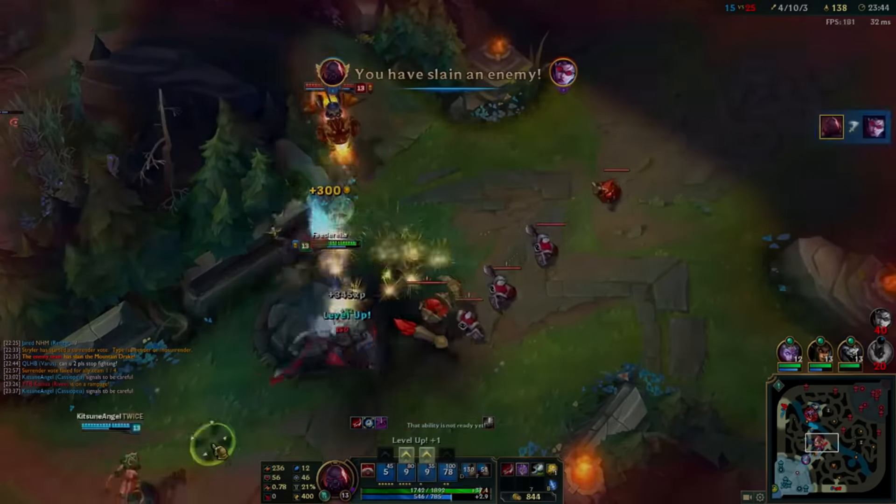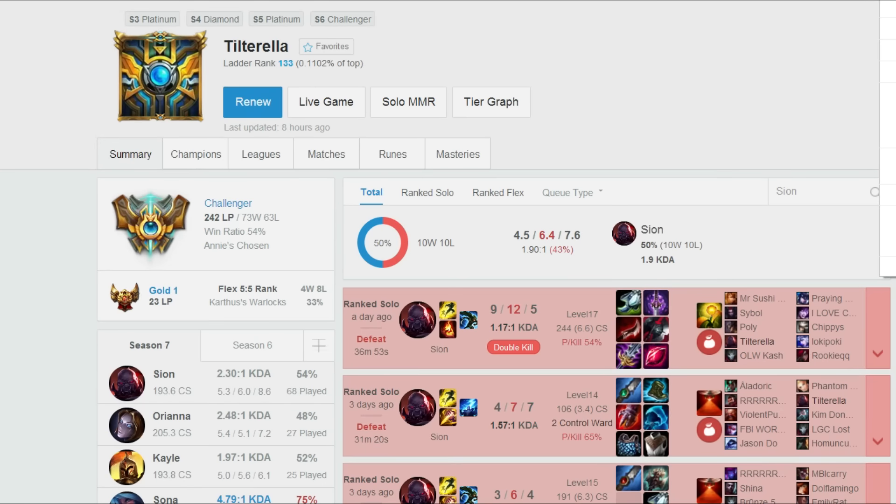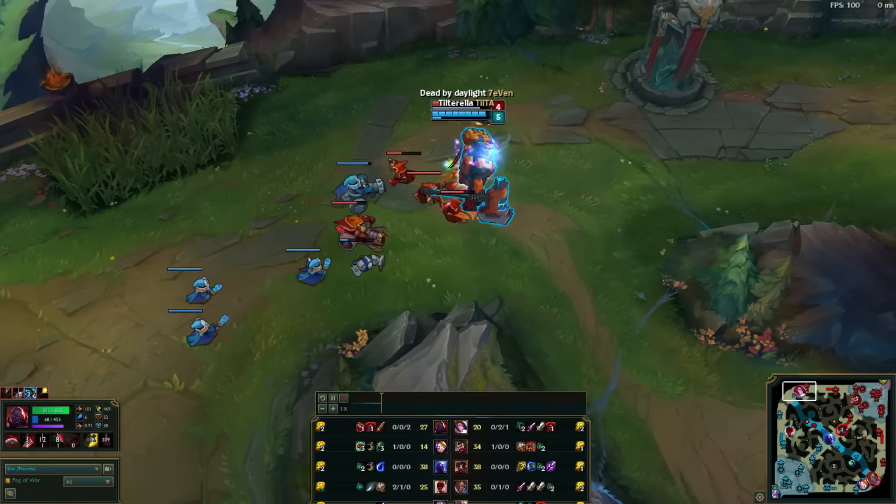Ladies and gentlemen, my name is Mickey C, aka the Lowhounds, and today we are going to be looking at a Challenger Sion main's full AD build that he often uses in Challenger himself. He plays on the OCE server and goes by the summoner name Tiltarellia. He currently has two accounts in Challenger and has a YouTube channel and Twitch stream — links in the description. This video is going to focus on his runes, masteries, item build, and skill order for his full AD Sion.